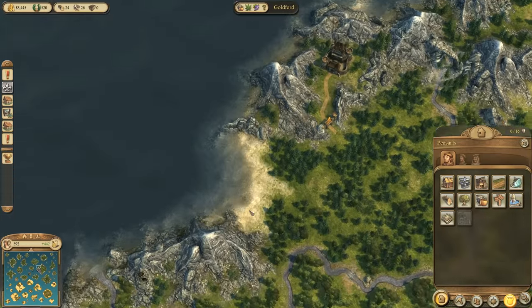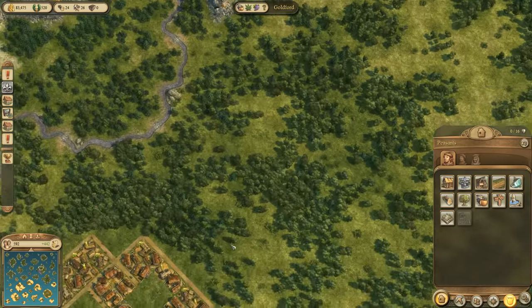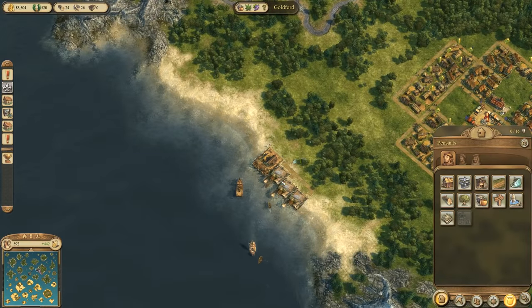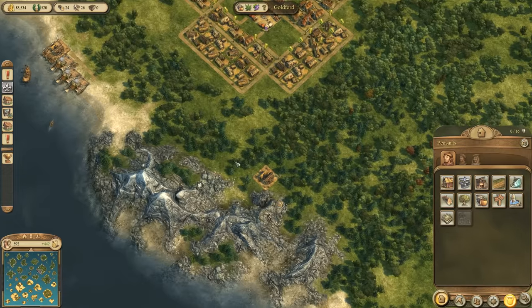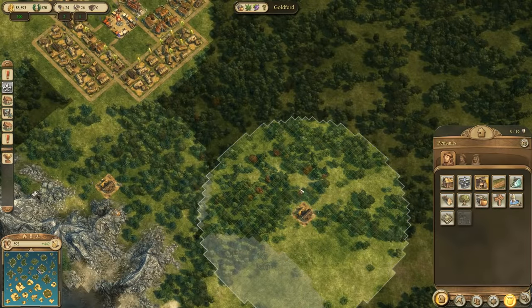Just get some coastline into your building area and you can simply build the fisher huts. Also, when placing them in your main harbor area, make sure they don't block the entrance for ships. That is all you need to know about fishing huts.